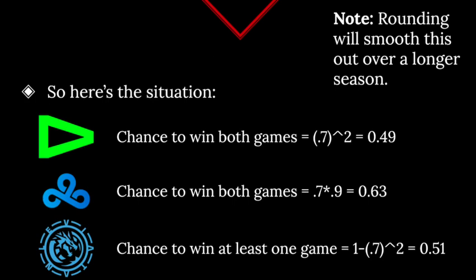Leviathan, on the other hand, has to play two hard matchups against Loud and C9. If you believe their chance to win each of those games is 0.3, then their chance to win at least one — to beat Loud or C9 — is 1 minus 0.7 squared, which equals 0.51. To be clear, that's not my model declaring Leviathan is likely to beat Loud or C9; it's just that on average they're going to win one of those games, if you agree with the 0.7 probability — which is very reasonable not to.